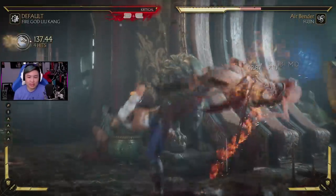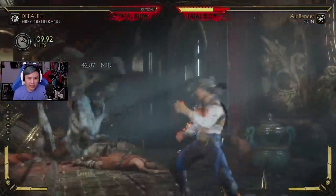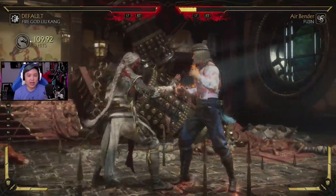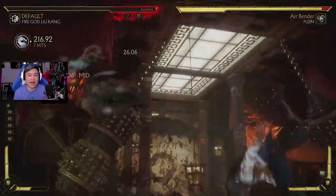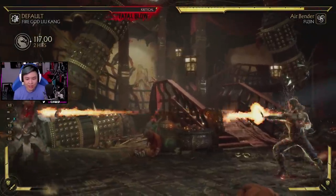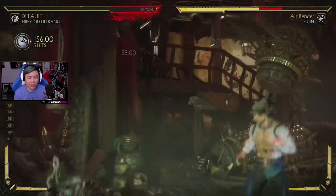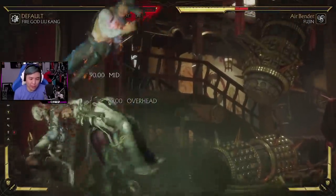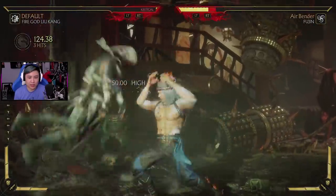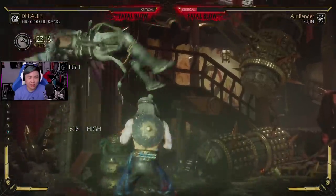Let me know in the comments: would you guys like to see Fire God Liu Kang get his special abilities and different fire and lightning effects? Or would you guys rather just not get him at all? Because I feel like they give him these cool animations but we can't actually play the character online or anything like that — we can only play him in story mode. Which is cool, at least we still get to play as him, but I would have loved to play this character online. Look at this — so cool.